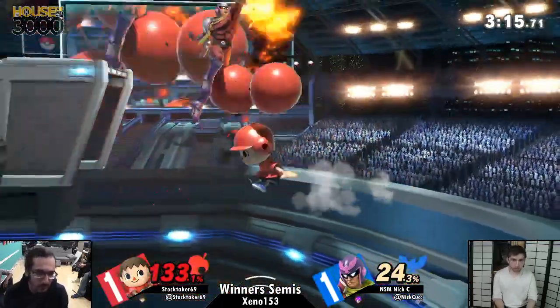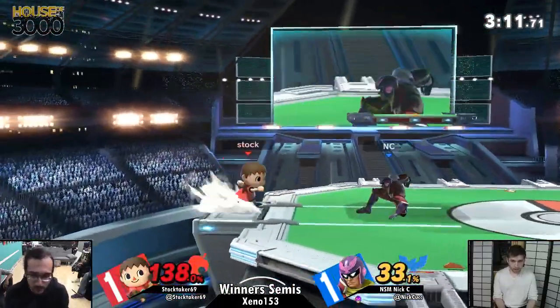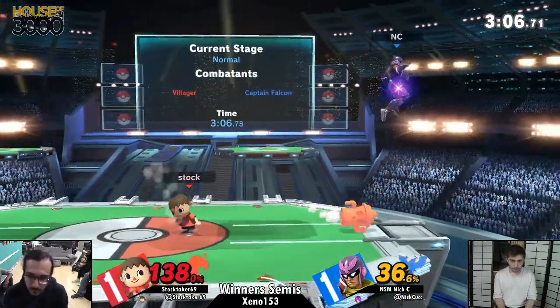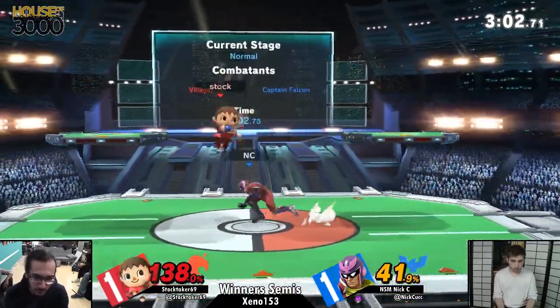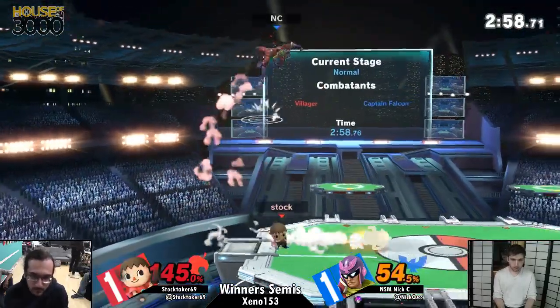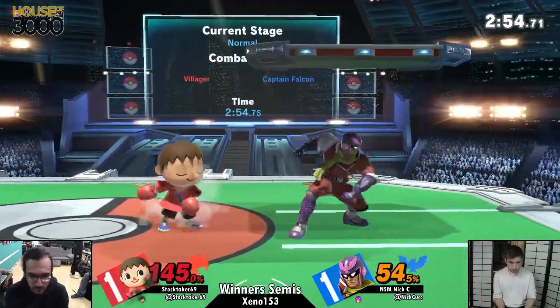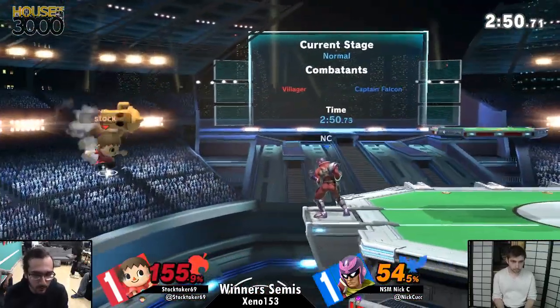133% — Jesus! He's going super deep. There's no reason for Nixie to be risking that much at that low percent. Out of jumps. Nick is scared. Nick made it look like he won a down air and Stocktaker got the hit — and he air dodged inwards. He almost died. Stocktaker definitely did die.